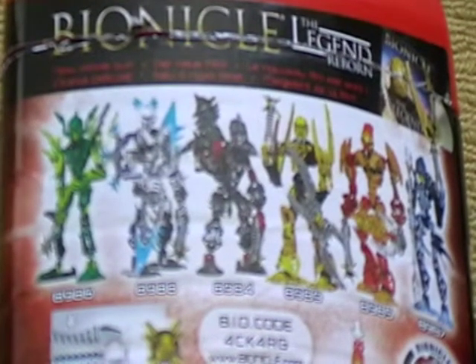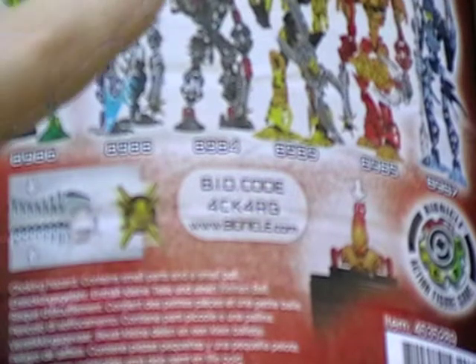These three guys here are in the bad team and those three guys there are in the good team. And the bio code — the bio code is 4CK4RG. Yeah, try to shoot the Thornax right here.